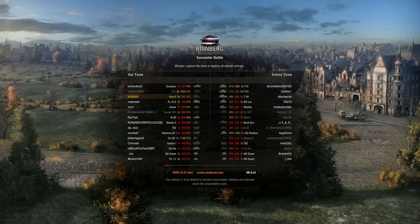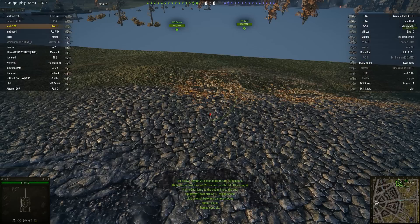Welcome back to World of Tanks with The Mighty Jingles. This is jdude360 in the Ram 2 — it's an American, although it isn't. It's a Canadian tier 5 premium medium tank. Funny old tank, the Ram 2.